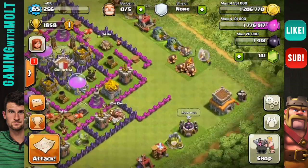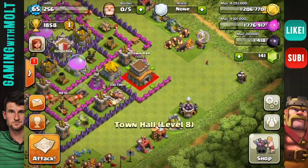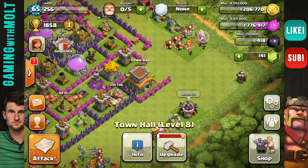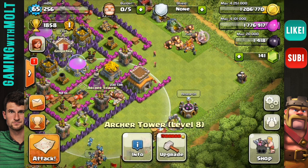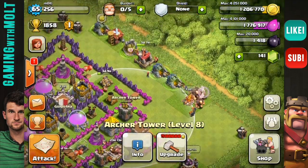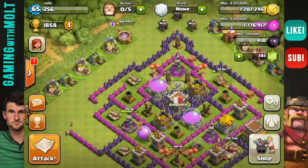I do still kind of want to protect my trophies because I want to stay up in this range, as dark elixir is really, really good up here. So I'm going to put that bad boy right there, and hopefully it will work out for my benefit — at least cause the person some stress when they're trying to come in here and get a free town hall, if you know what I'm saying.